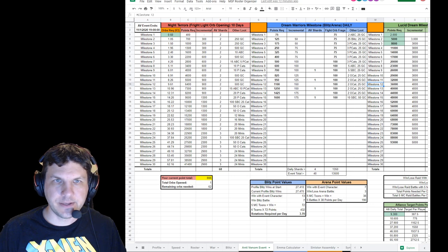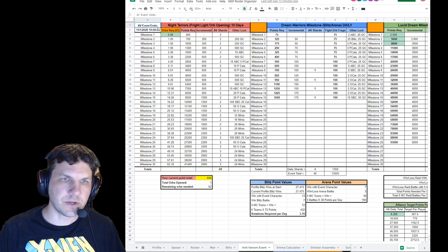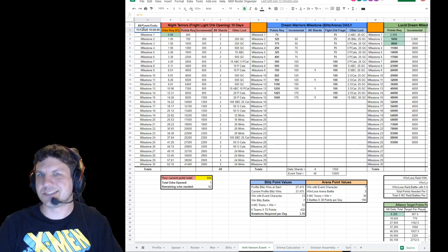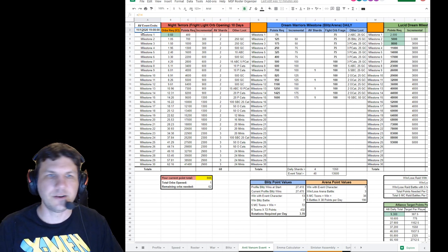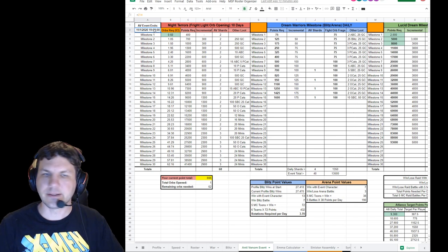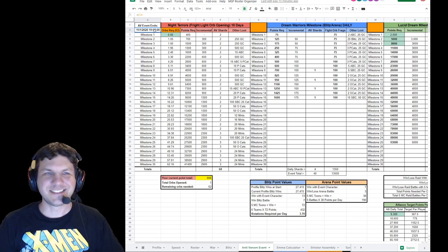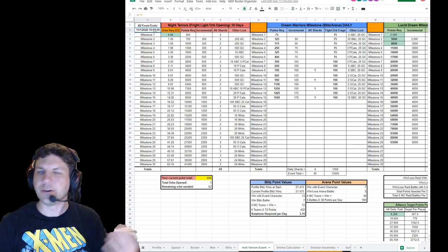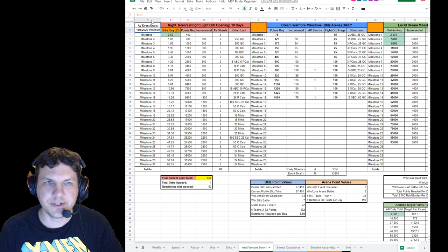Let's switch over to the spreadsheet and focus on this. What I'm looking at here is each of the milestones for this event. Up here at the top left, I'm just calling it the anti-venom event — AV for short. It ends November 1st at 7 p.m. Central time, which is the soft reset for me. That's going to differ by time zone of course, but it's your soft reset — it's when your alliance donations reset and the new offers come out and all that stuff.